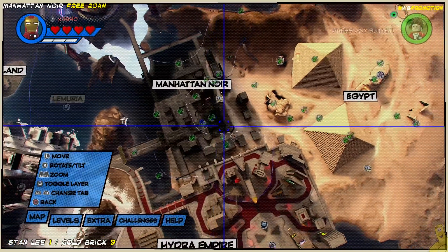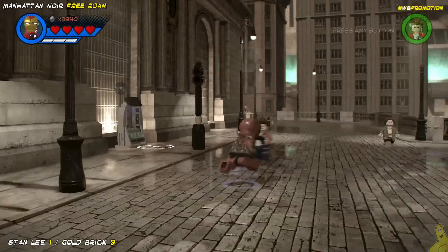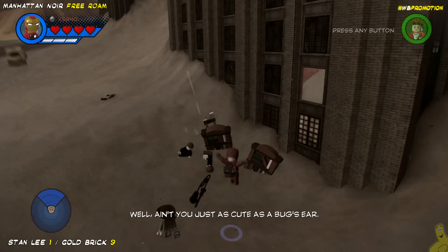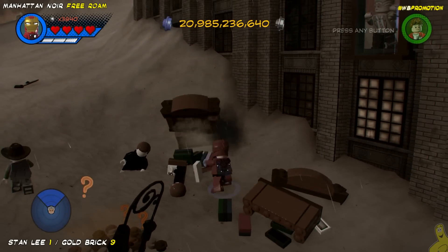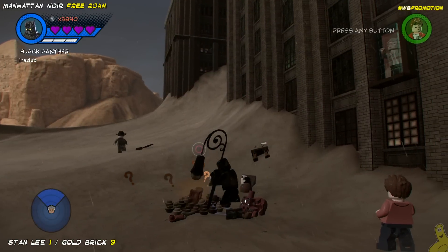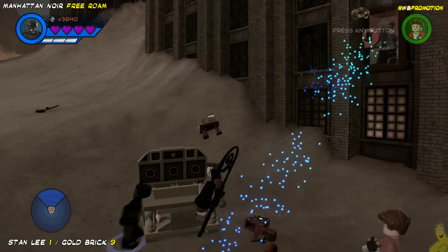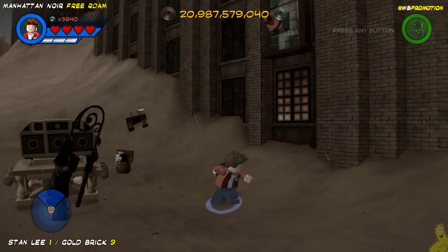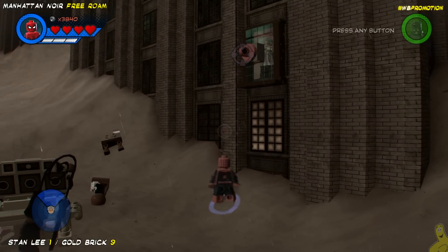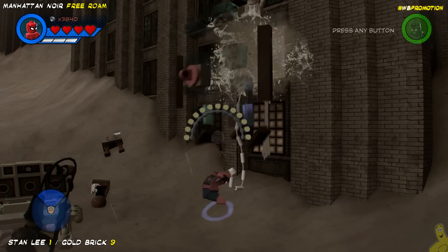We are back in Manhattan and we've got to free Stan Lee. This one was actually pretty simple. You just have to dig up some bits and use those bricks to build a grapple plug. Once you use the grapple plug, it reveals Mr. Lee's safe escape and he jumps down and excelsiors us — and a bunch of studs come plopping out too.